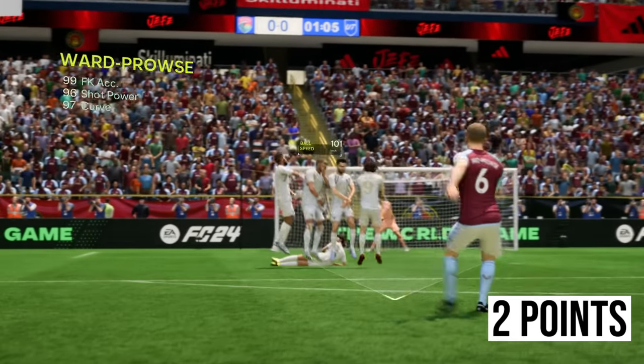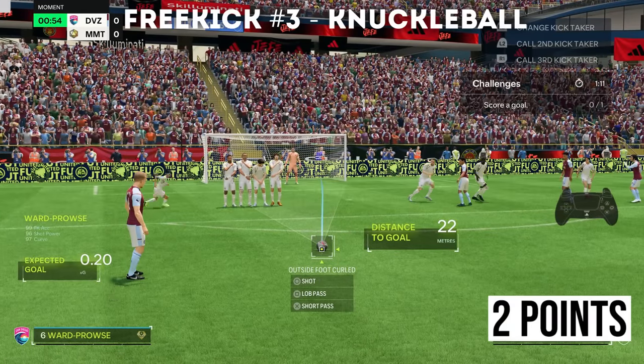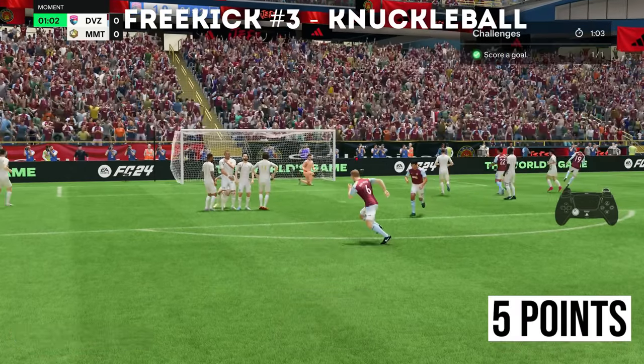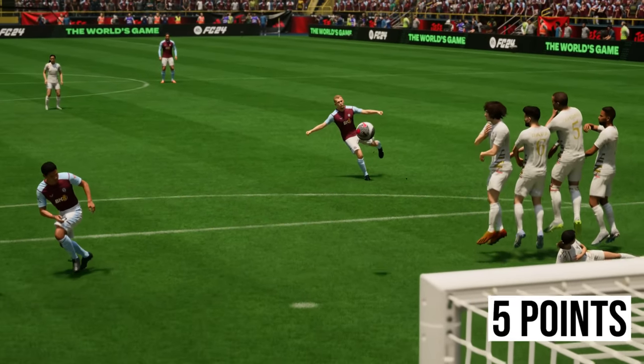That's two points on the board for him. And now we have the knuckleball free kick for three points. We're going to aim the goalkeeper's side and power it as hard as we can. What a goal! Three points — that's five already, with two more free kicks still to go.